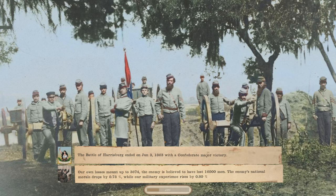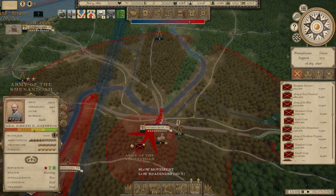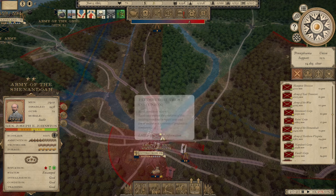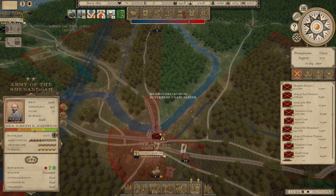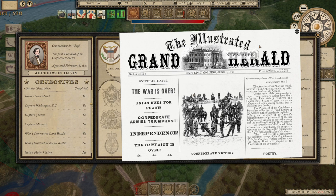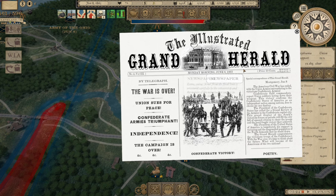His national morale only dropped by 0.7% — a little disappointing. In the meantime, the Army of the Shenandoah appears ready to march unopposed into Pittsburgh. The city's starting to fall. Could this be enough? How much of a morale hit will it be to lose a major industrial center like Pittsburgh? We're going to find out here in just a second. That's it — taking Pittsburgh won the war. That's just too many points, he couldn't handle losing that. It dropped him to 23. The war is over.